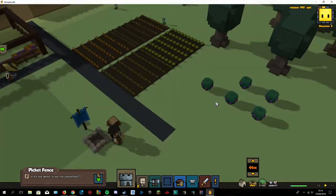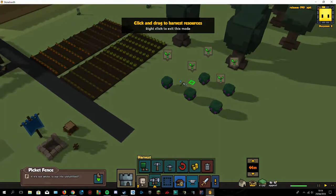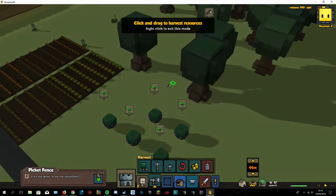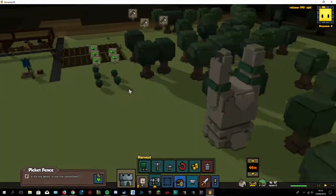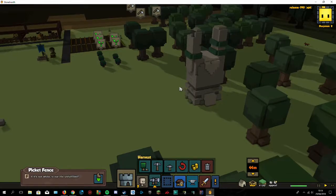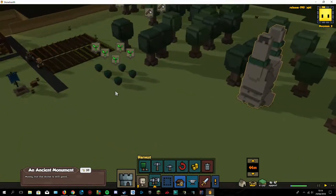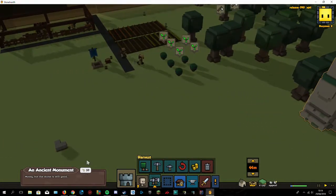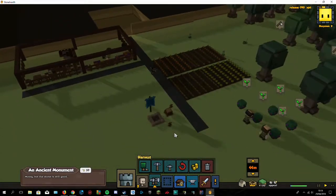Let's see — we can collect the food, and we want to remove this tree and this tree. That's a big bunny! And there's an ancient monument — the stone is so good, but it gives 50 of the sparkly thing, so I kind of want to keep that.